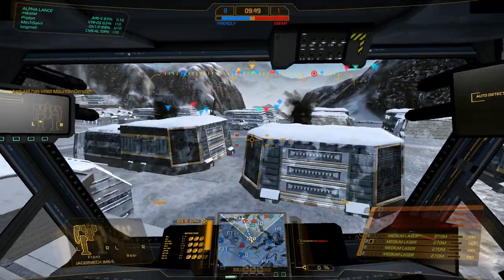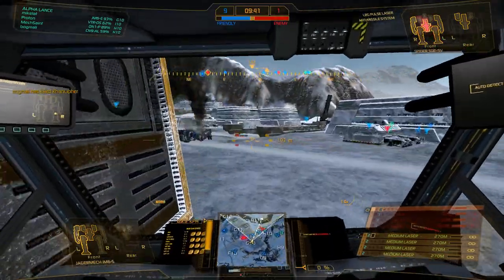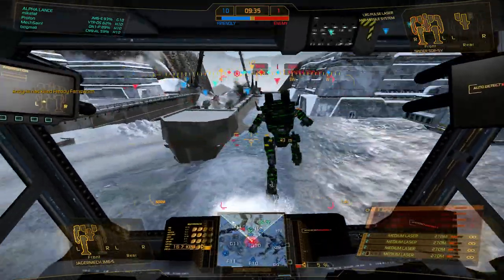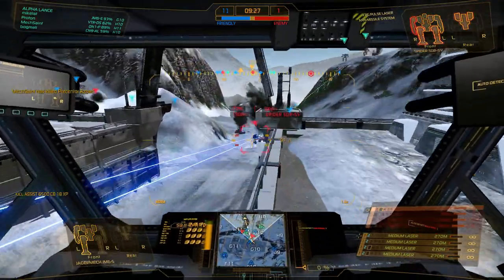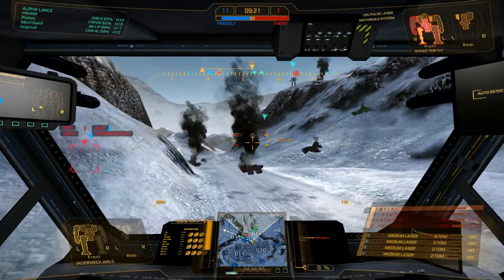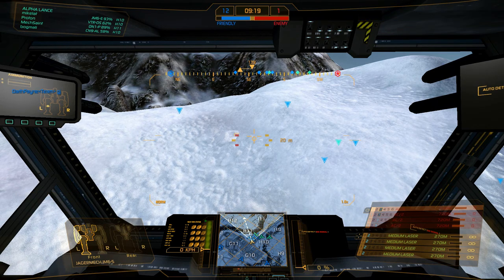You can equip really heavy weapons or really light weapons — what I'm doing is a very light loadout. If you buy a Jagermech, I highly recommend you start with an XL 250. If you want a missile variant, get the A. If you want to try ballistics and energy weapons, get the S — which is what I'm running right now. It's okay to choose either one. If you decide you don't like missiles, there's a lot of ballistics variants you can do with that as well.